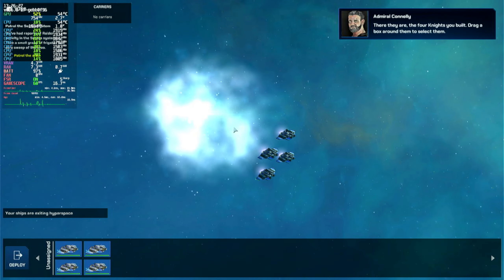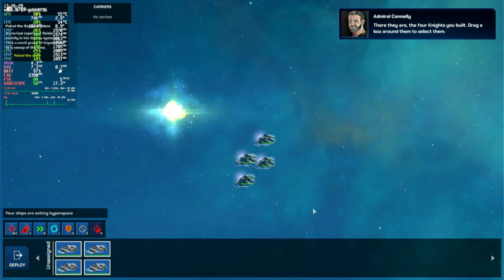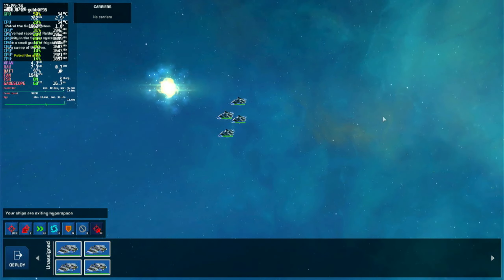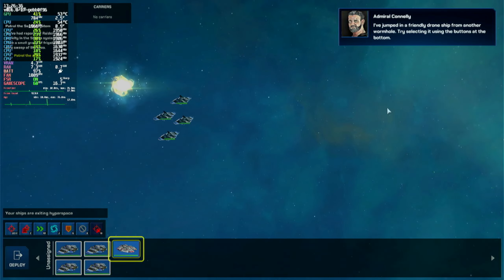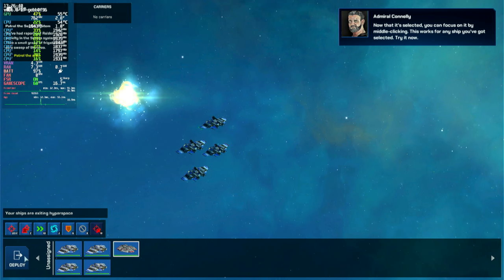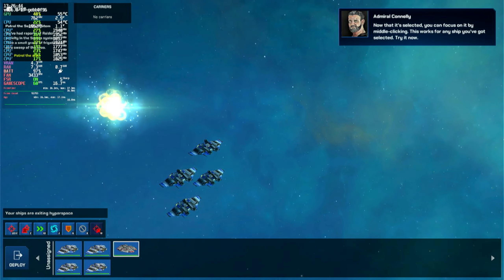There they are — the four Knights you built. Drag a box around them. You can also use the buttons at the bottom to select individual ships, no matter where they are. A friendly drone ship has jumped in from another wormhole. Now that it's selected, you can focus on it by middle-clicking. This works for any ship you have selected.